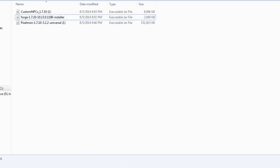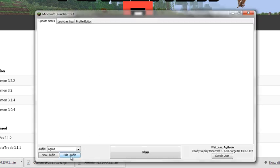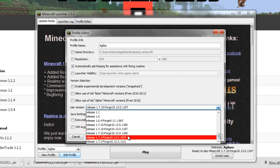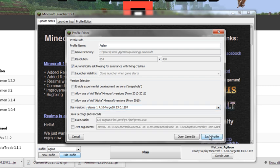Exit the installer and go to your Minecraft launcher. Once there, go down to 'Edit Profile', then go to 'Use Version'. This is the version you're running Minecraft off of. Click that and find the Forge version you installed — it should be forge 10.13.0.1197.